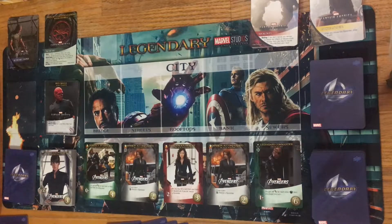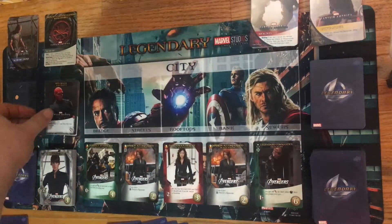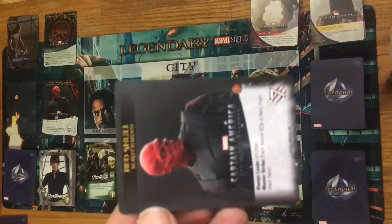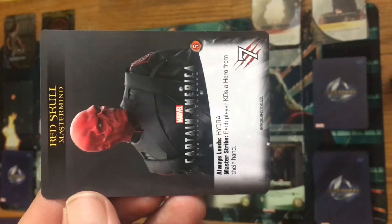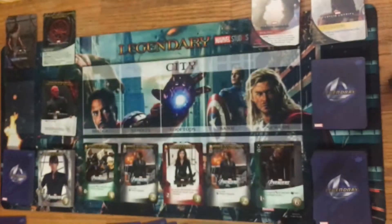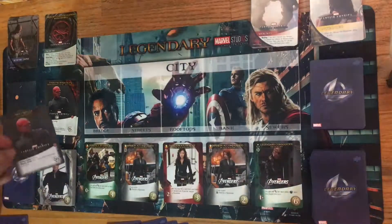I'm going to be using the advanced solo mode, so all five master strikes are going to be in the villain deck for this. In solo mode I've chosen the mastermind Red Skull. I don't have to follow who he always leads, but in this case I've chosen to go with Hydra anyway — I kind of like the theme and it makes it a little bit harder.